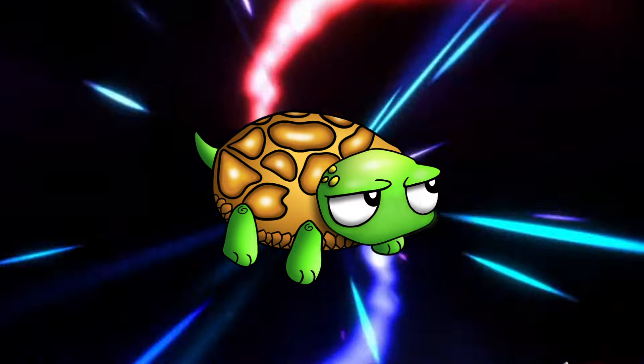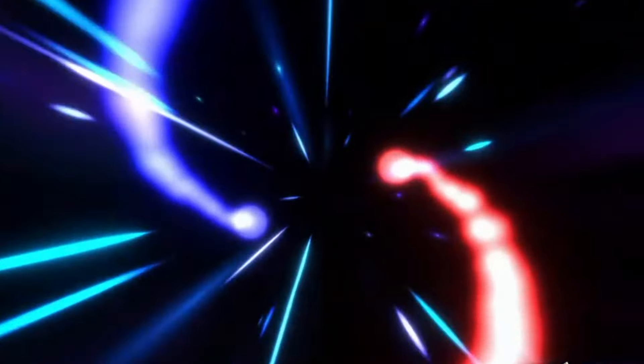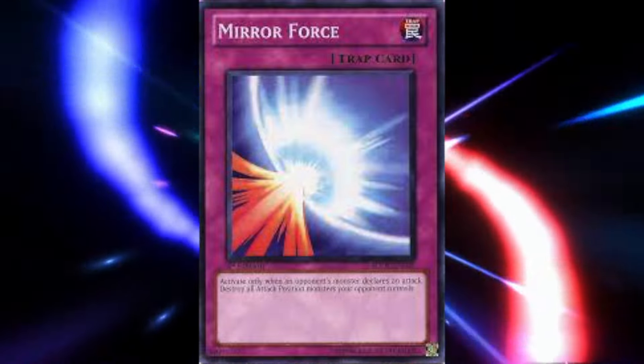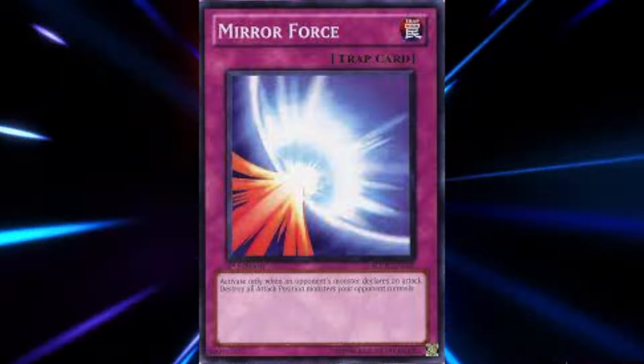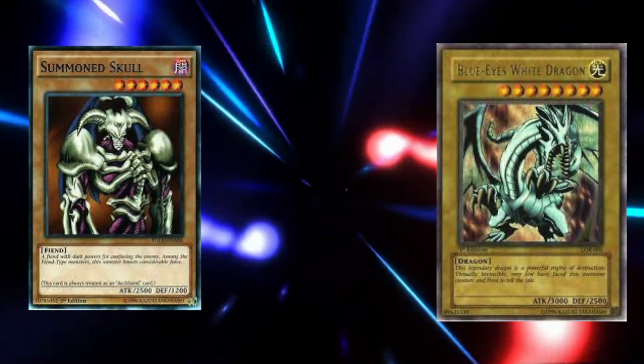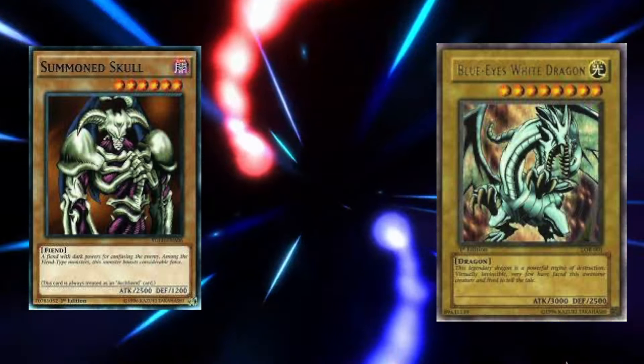As more sets released, the two decks would see some change in how they were constructed. On June 26th of 2002, Metal Raiders would release, bringing with it 144 cards into the card pool. In these 144 cards, one reigned supreme: Mirror Force. Mirror Force was immediately a staple, and like staples before it, any deck running it was better for it. Blue-Eyes and Summon Skull now faced a threat from attempting to attack that could wipe the opponent's board clean of attack position monsters.